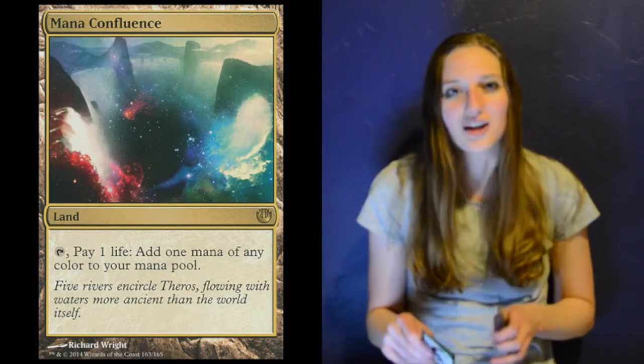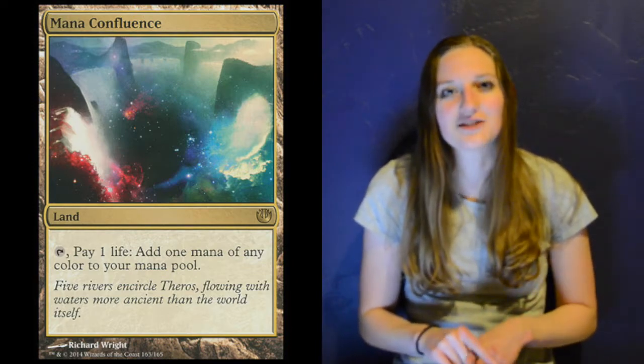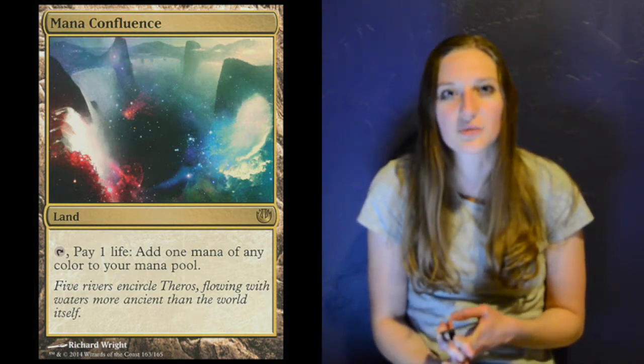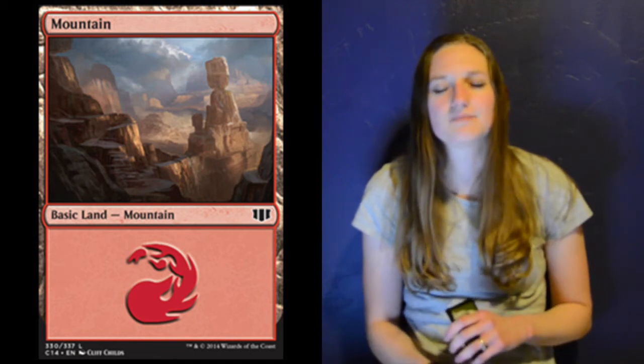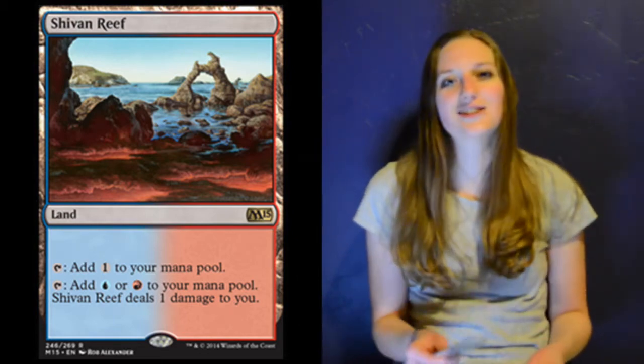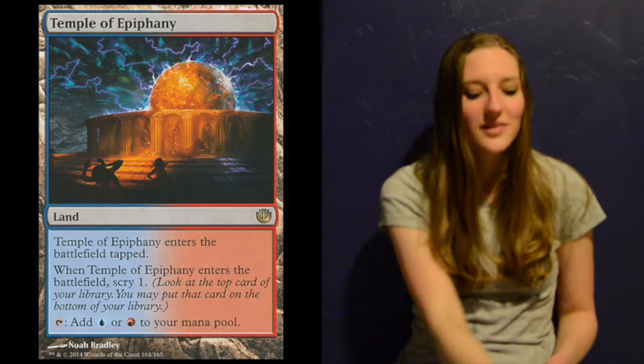Pain lands can hurt a lot — as you can see in game one of our budget red aggro deck versus this deck, I actually killed myself off of pain lands. I also include three copies of Mountains because you have to have mountains. I also have one copy of Shivan Reef, which taps for colorless mana or you can pay one and it taps for red or blue, so you only take damage when you need to. One copy of Temple of Epiphany — the scry is awesome, it taps for red or blue, and you don't take damage off it.